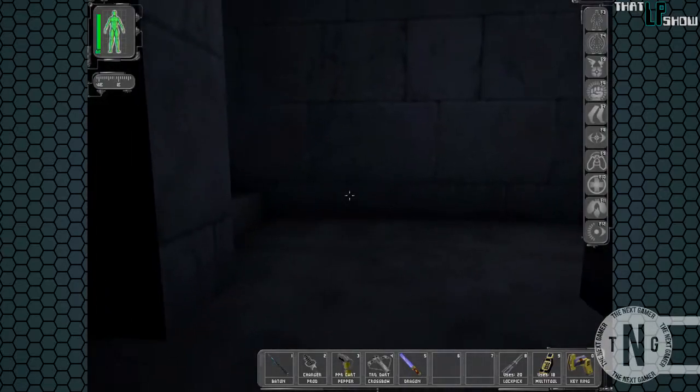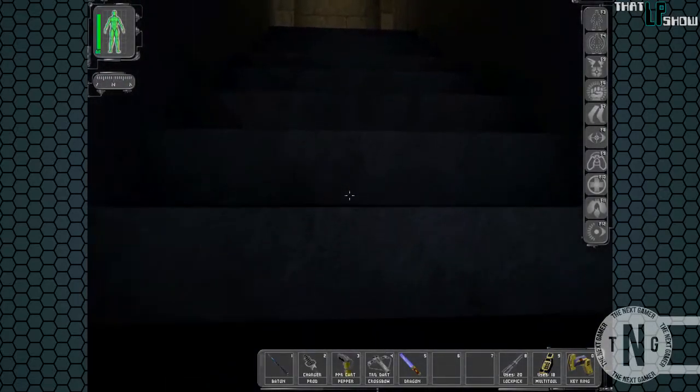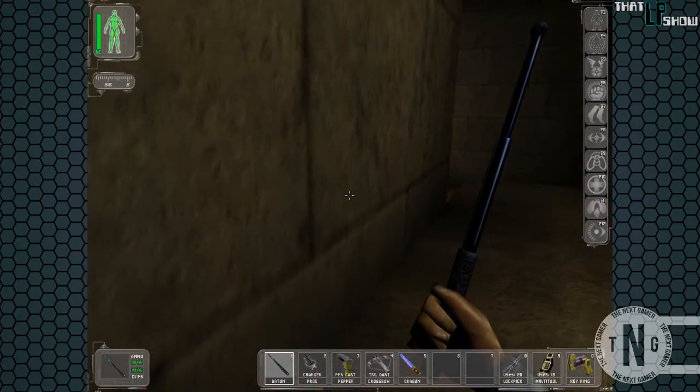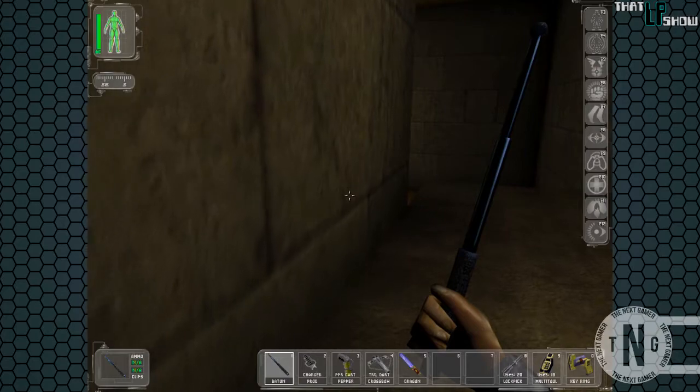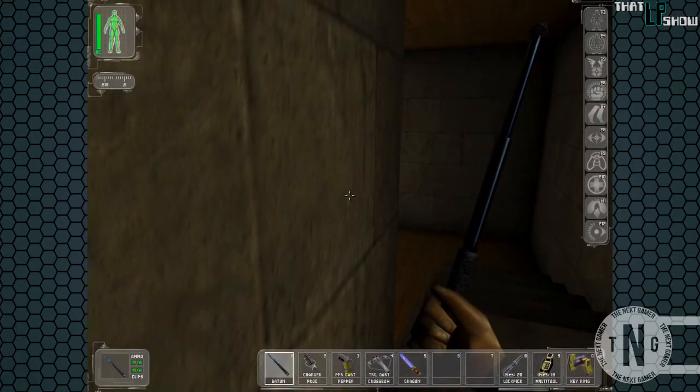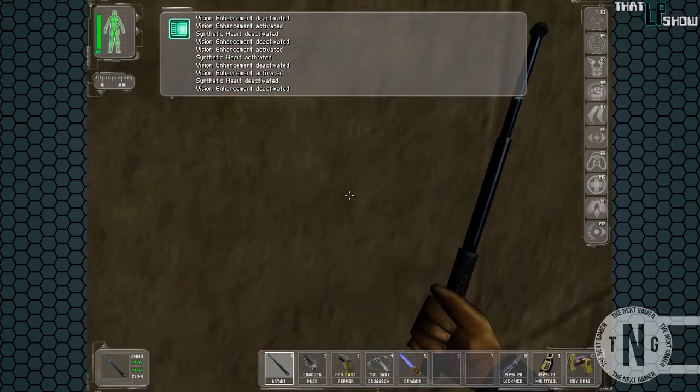Alright, we went in there and discovered some gold for some experience points. I want to come out here — oh god, he could have seen me. I want to make sure he makes his rounds again. There we go, let's wait for him to go around.